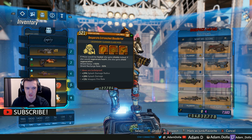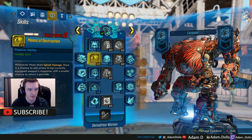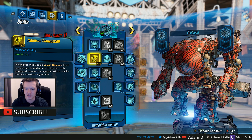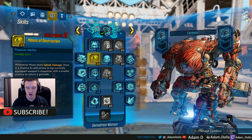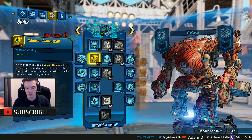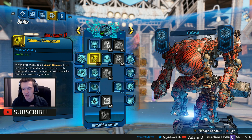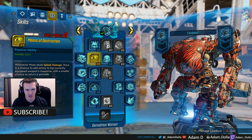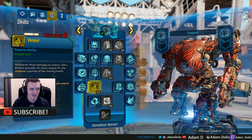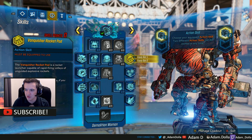They also reduced the re-trigger delay on Means of Destruction — which is the perk where when Moze deals splash damage there's a chance to add ammo back. Last week people were saying there was a noticeable drop in how many grenades they could get back. You could still do the infinite grenade build but might have to wait a bit, and it really hurt weapon ammo capacity. This change basically reverts that, so I'm not sure what they were going for.